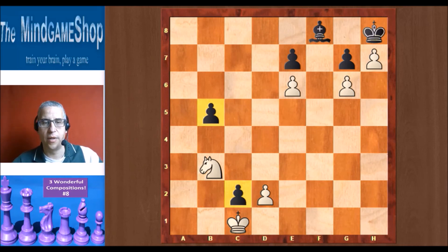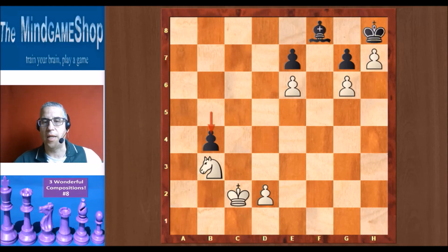Black also has two pawns here, which can be taken very easily by white. But if white takes, for example, the pawn on c2, we have a stalemate straight away. Because black has to play b4 — that's the only move. And then, for example, let's make a move for white: knight d4. Then b3 check is the only move. You cannot take the pawn because then it's stalemate and we have a draw.